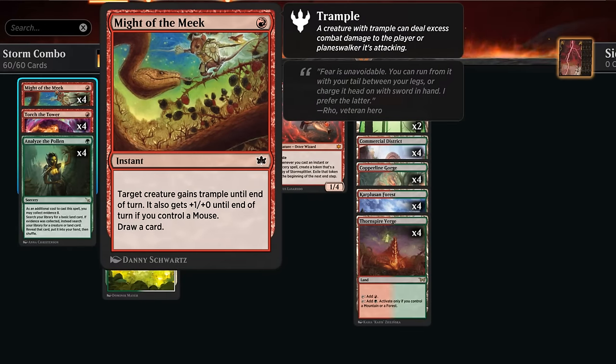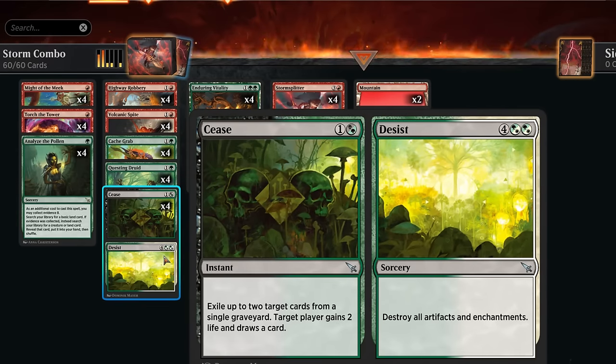Might of the Meek can replace itself as long as we have a creature to target. Cease and Desist is also nice — we often cast the cease half for two mana, exiling up to two target cards from a single graveyard, then gain two life and draw a card. It replaces itself, gains us life, and provides incidental graveyard hate.